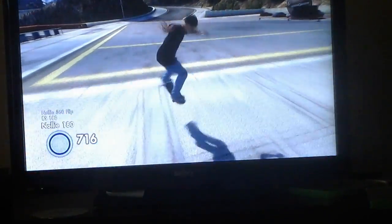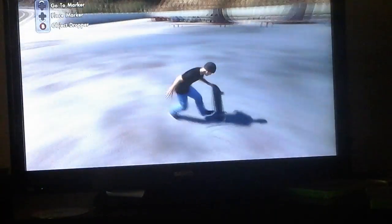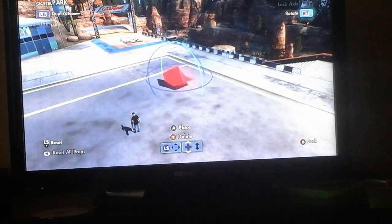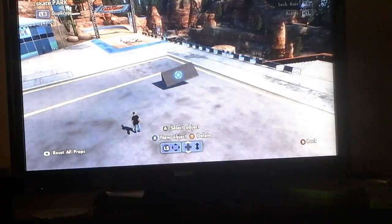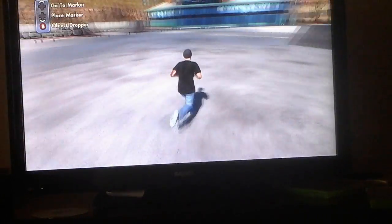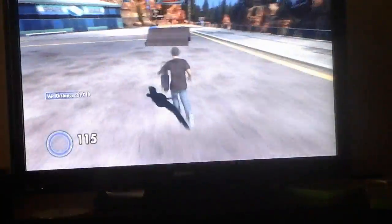Now let's get on to the ramp glitch. What you're going to want to do is go ahead and go into your object dropper. You can also do it on cars. You're going to grab a ramp. The medium quarter pipe is actually the easiest in my opinion, because I've tested it with all of them — they all seem harder. This one you can probably get every single try.